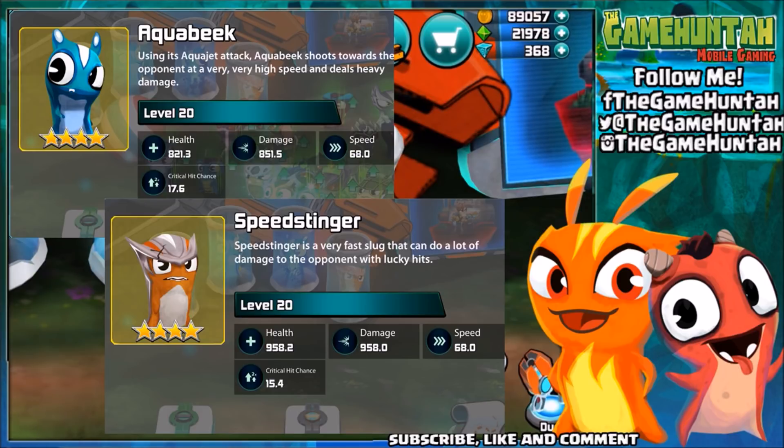Let's put the information on the screen for both of these slugs. Aquabic has health of 821.3, Speed Stinger has 958.2 — that's more than 100 extra hit points. Damage: 851.5 for Aquabic against 958 for Speed Stinger. Speed is 68 for both, so neither one is faster than the other. Critical hit chance: 17.6 for Aquabic and 15.4 for Speed Stinger.